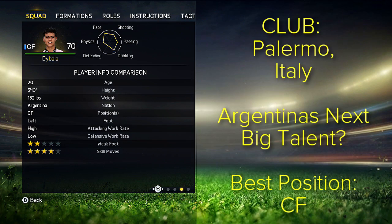As you can see, he is 5 foot 10 tall, center forward, left footed, high attacking work rate, low defensive work rate, only 2 star weak foot, but 4 star skills.